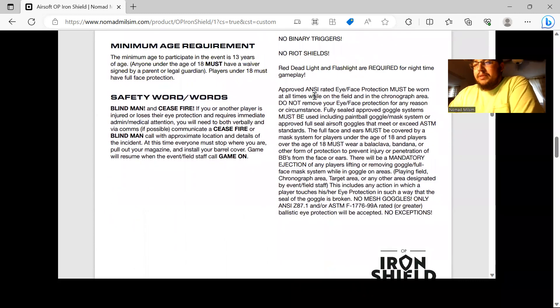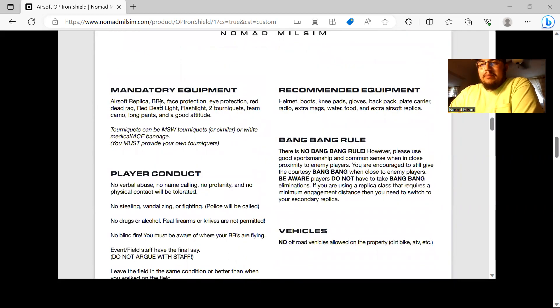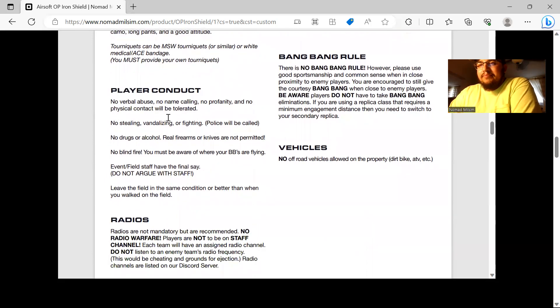Eye protection must be ANSI-rated and fully sealed — if it doesn't meet those requirements you won't be allowed to wear it, and don't remove your goggles on the field. For mandatory equipment, the biggest items are your red dead light, your flashlight, and two tourniquets. You provide your own tourniquets. We will have ACE white medical bandages for sale on site.